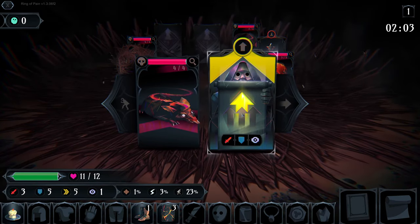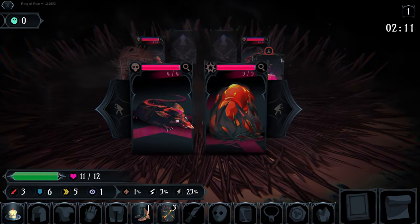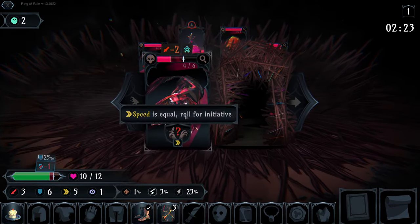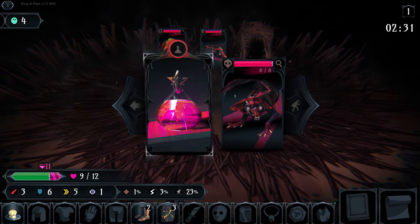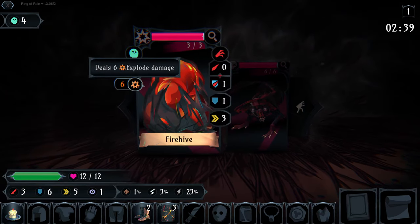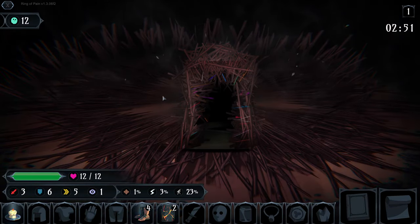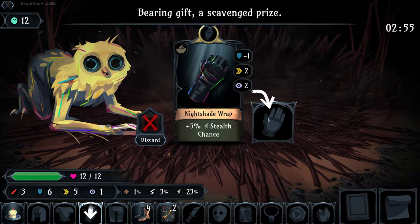We've gotten both free items: nullify explosions and decent stats. Now I pick up the stat bonus and go for defense. We destroy all the enemies - we're parrying a lot of damage. We take the potion, then destroy the fire hive. Normally it deals six damage upon exploding, but because we have nullify explosion we can attack it freely. It kills everything else in the room. Always use explosive enemies to your advantage.